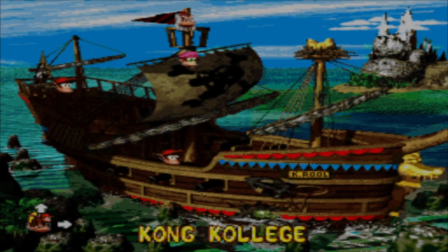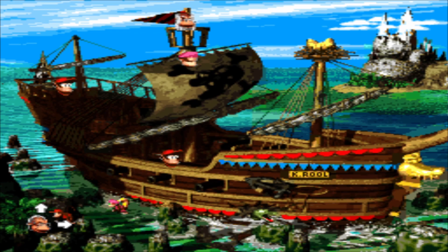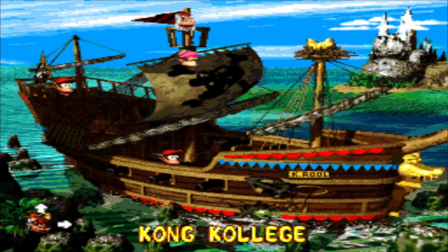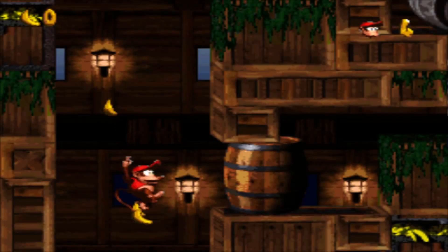Hello everybody. Welcome back to another episode of Donkey Kong Country 2: Diddy's Kong Quest. In the last episode, we started the first world, which takes place on Captain K. Rool's — no longer King K. Rool's — ship. And we are going to continue by starting with Lockjaw's Locker, and we'll most likely be finishing this world.